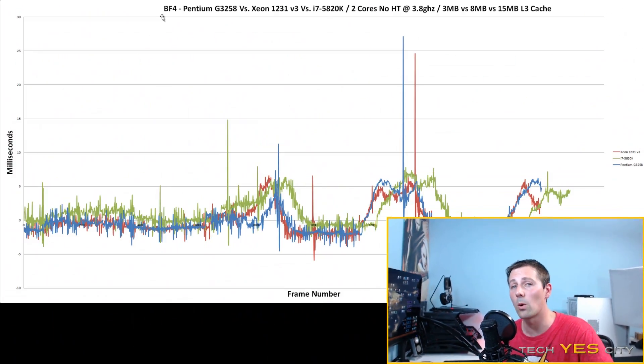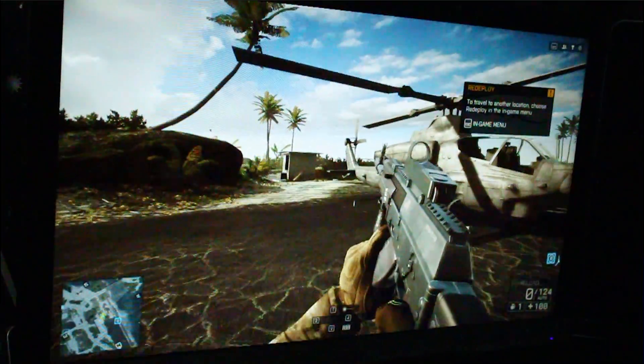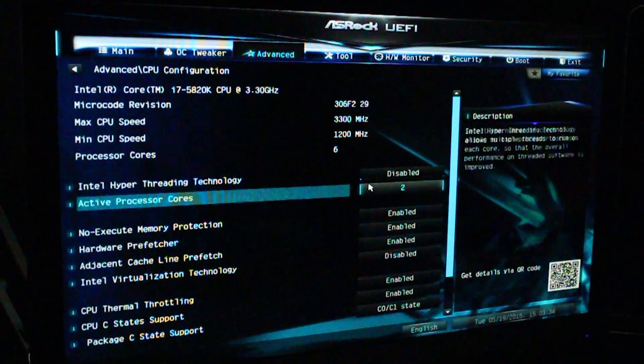The first benchmark is Battlefield 4, done with pre-rendered frames set to 1, no vertical sync, ultra settings on the test range at 1080p. All three CPUs impressed - the results were really good across the board. I couldn't notice a difference when I analyzed the camera footage either. The 5820k did score a higher average FPS, which we'll talk about later. The main comparison I'm focusing on is the G3258 versus the Xeon, since they were on the same motherboard with the same RAM and same RAM speeds, as opposed to the 5820k on the X99 platform using DDR4.